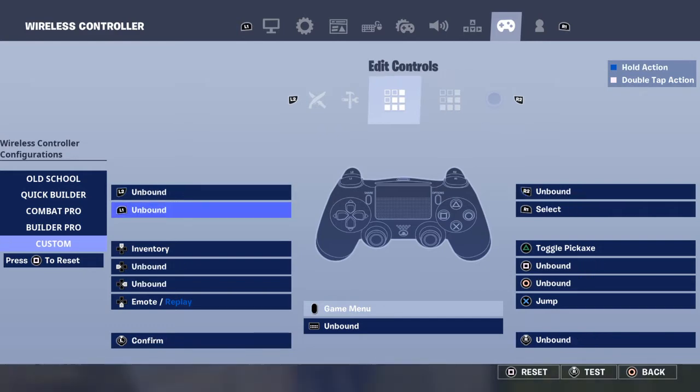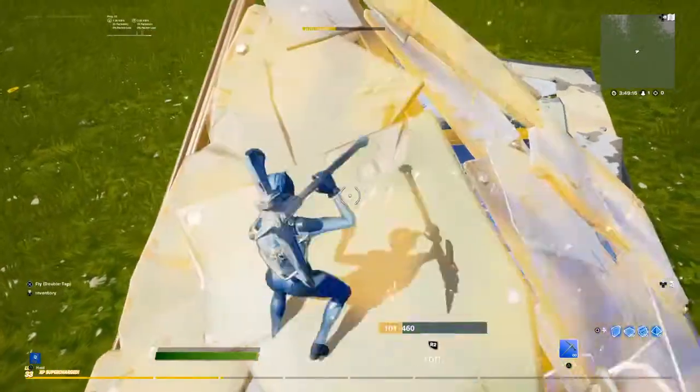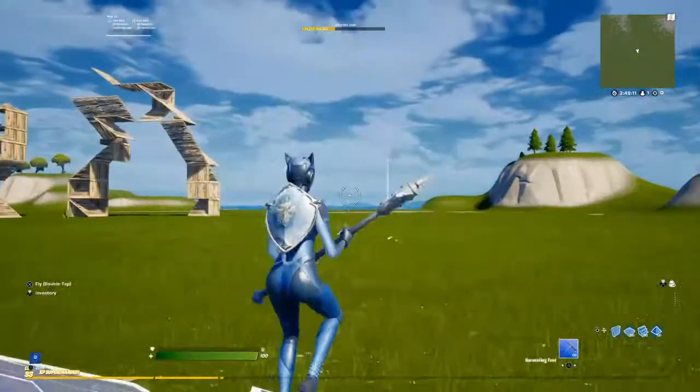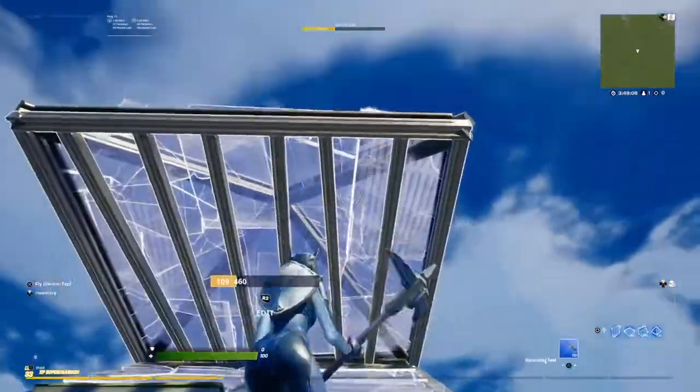Press L2 to select. Make sure you screenshot it or you're probably not going to know how to build a wall, since if you try to build a wall it does that, but it's useful if you want to try to do it.